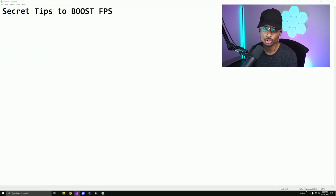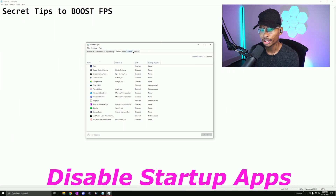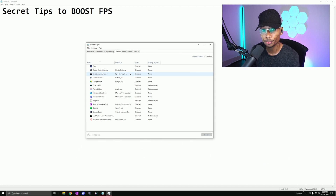The first thing you want to do when you get into your PC is go to Task Manager. A lot of people ignore this, but it's really important. Go to Startup and disable anything you are not using. This doesn't delete it off your PC — it just prevents it from starting up when you press the power button, so those unused resources go to your game and boost your FPS.